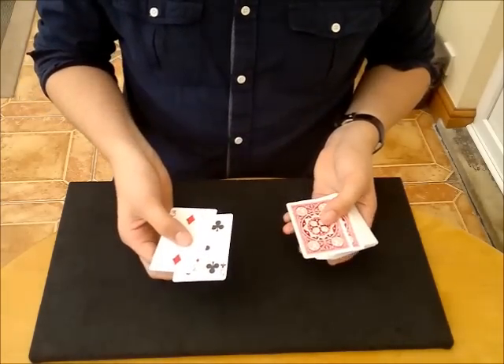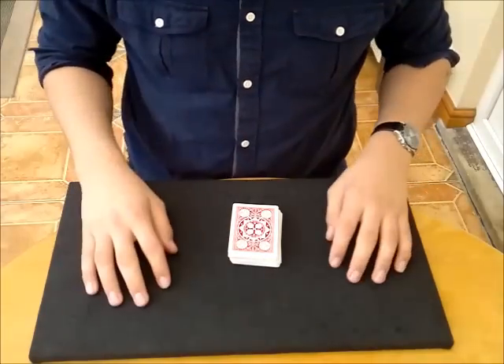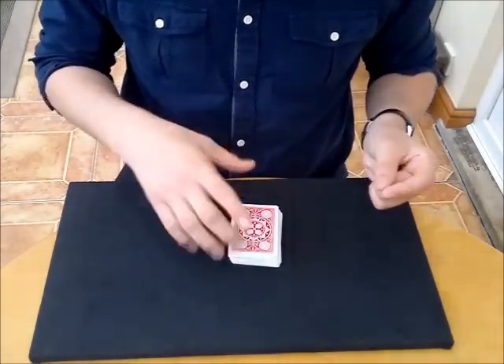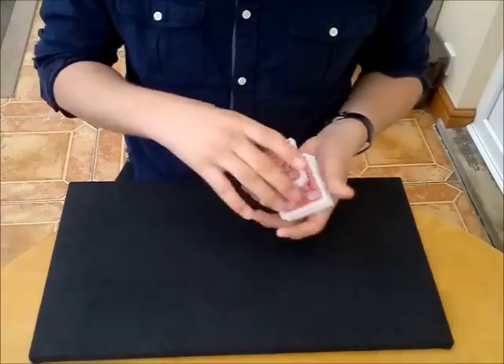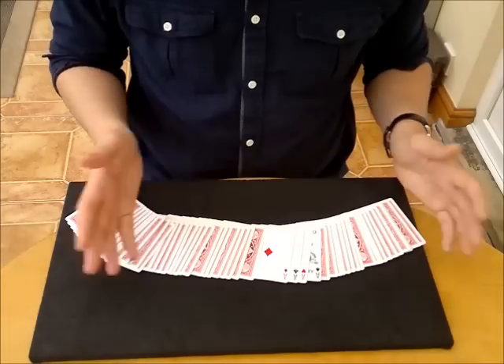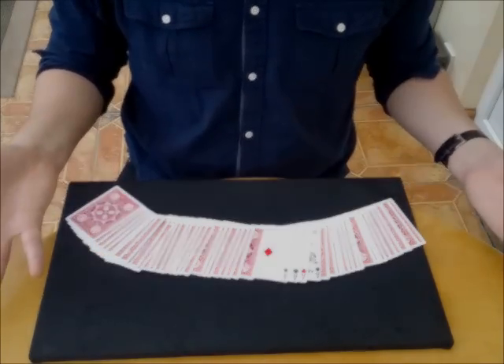We've only got two cards left, so there they go — they've gone. I know you're thinking we could stop there and say that was a really good trick, but as a magician we'll bring them back. Do a magical gesture and a click. Now if I cut the deck once — let's move out these cards — the four aces reappear. And that's why that's cool. Now you see them and now you don't. Thank you very much.